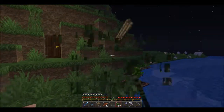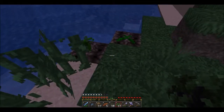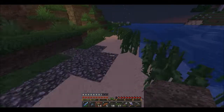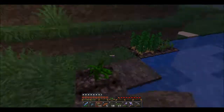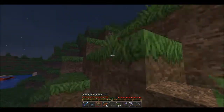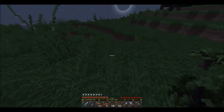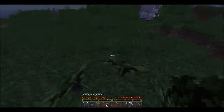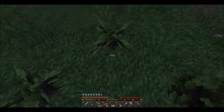It looks like sugar cane has continued to grow, which is awesome, so I'll grab that. I haven't had any pumpkins grow yet — I guess I should give them more land to grow on. Let's do that really quick. Let me plant these trees. I'm going to move these for the final mansion, but just so that stuff is growing right now.